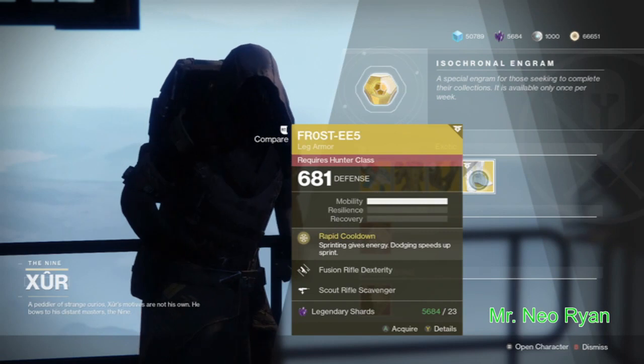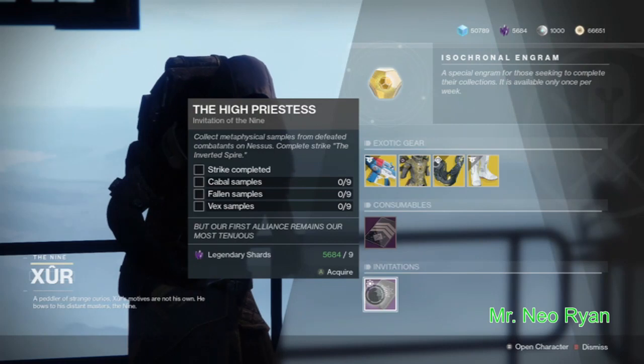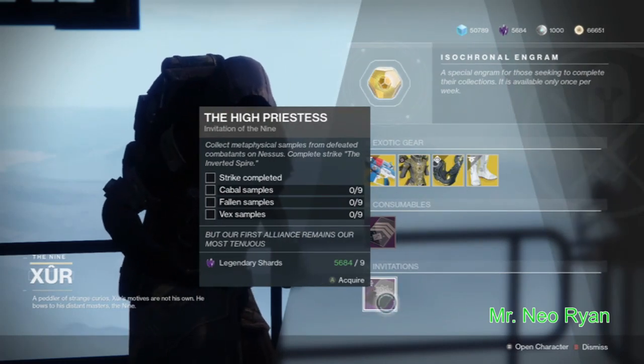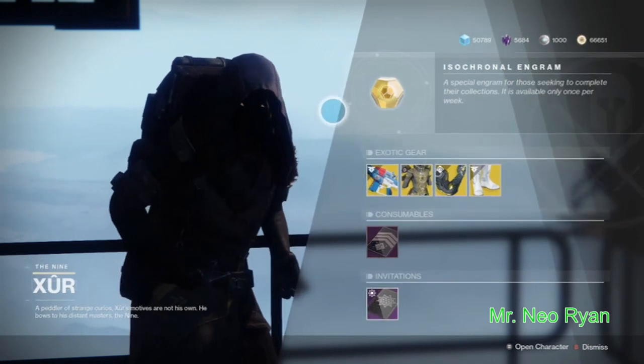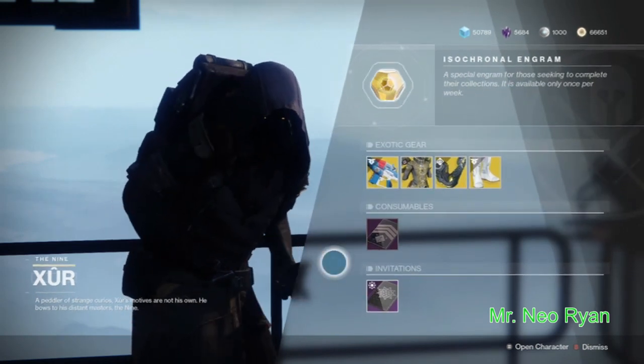So those are some pretty good boots. We have the Five of Swords and that little bounty that it gives you — I still need to do that myself. But there you go, guys, there it is right there. If that helped you out, hit that like button. This is Neil Ryan, out. Deuce.